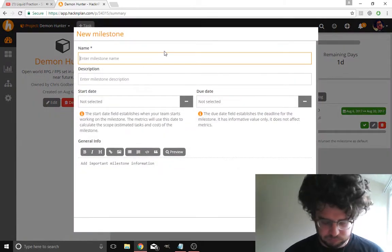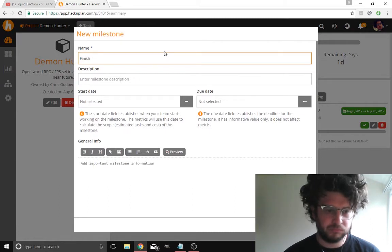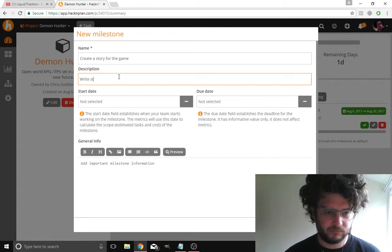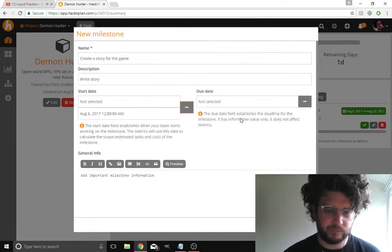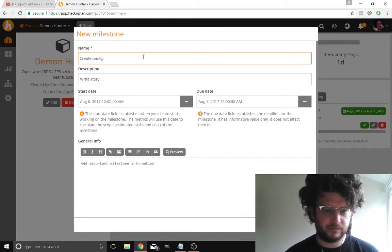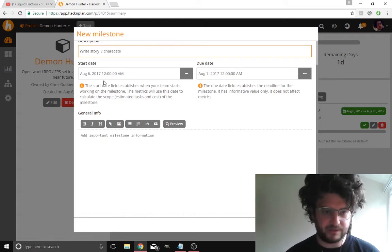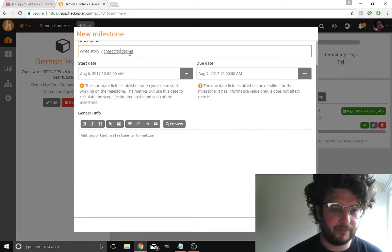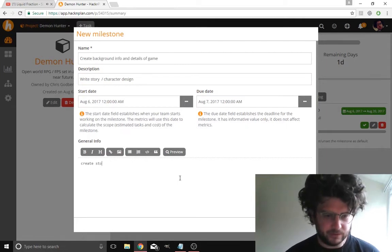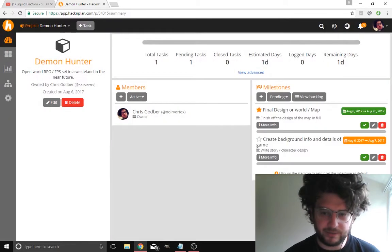It's a bit broader actually — create background info and details of the game, project design, et cetera. I want to do that too, because it's basically a prototype game. Create story and character design. Let's get on that.